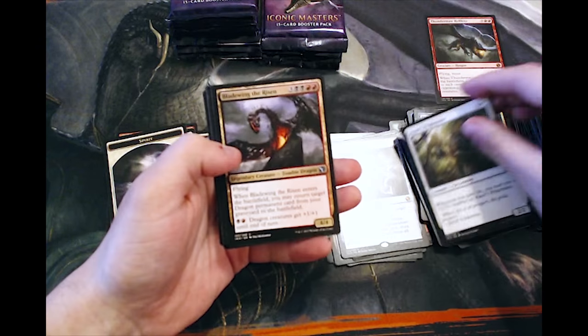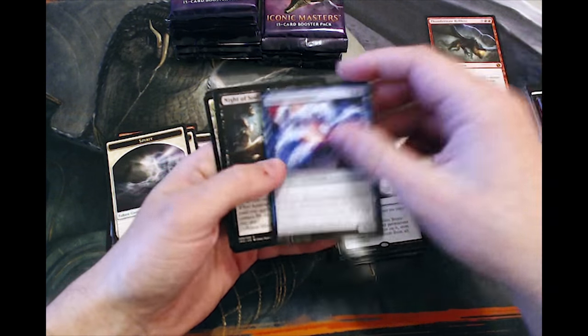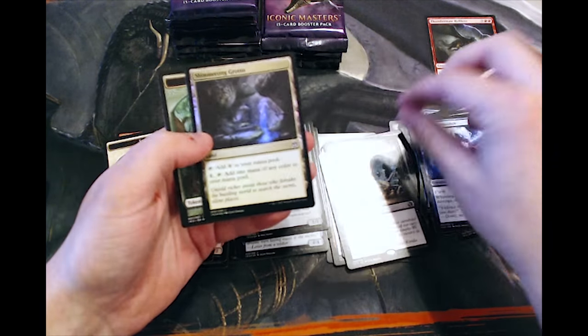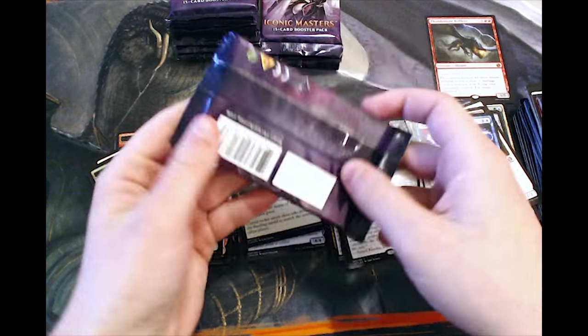Ajani's Pride Mate — a very good card. Bladewing. Illusionary Ambusher. Knight of Soul's Betrayal — not a good rare, unfortunately. And Shimmering Grotto as our foil.